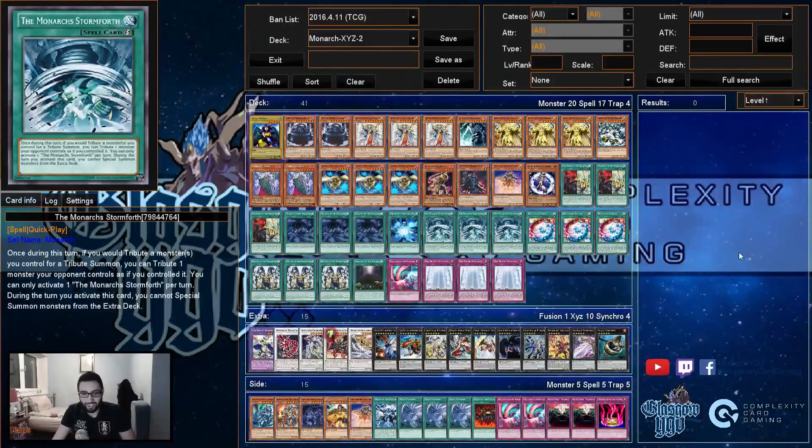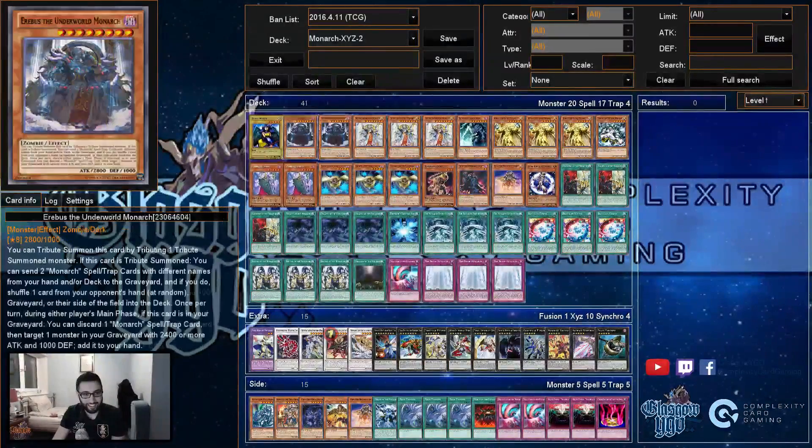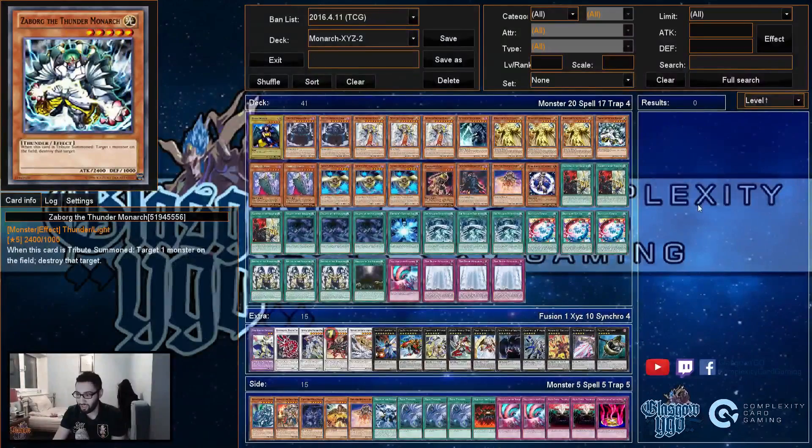Today we've got Duncan's first place LLD deck profile. It's Monarch for the most part — do you want to explain it?